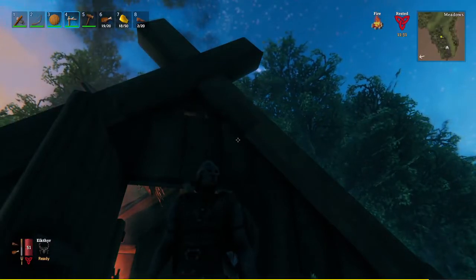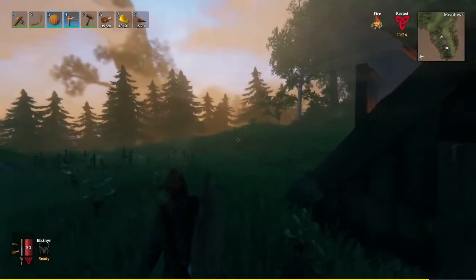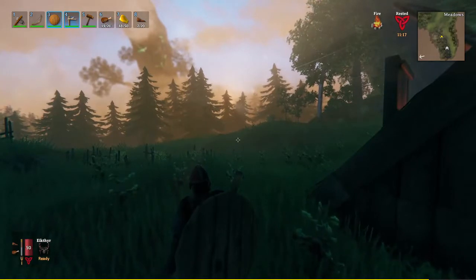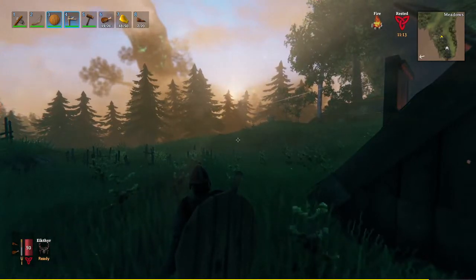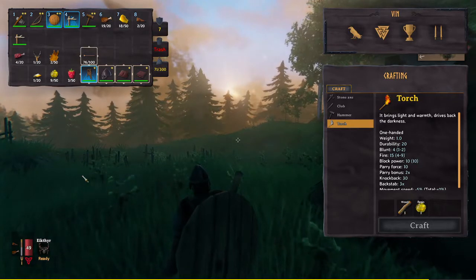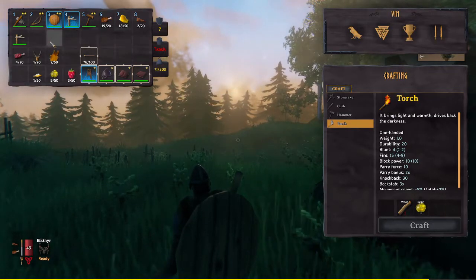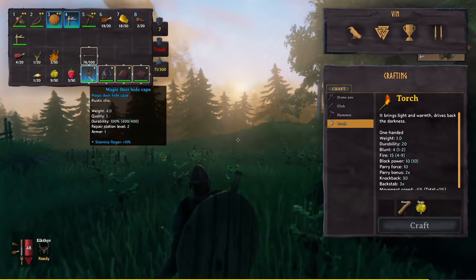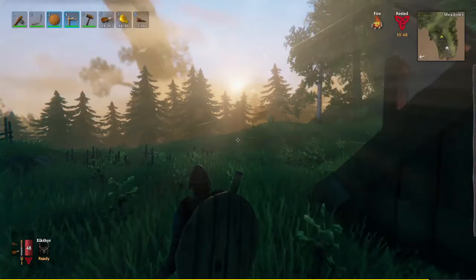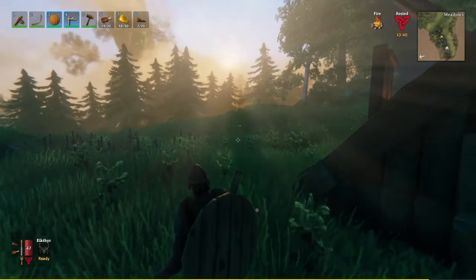Hey guys and girls, welcome to Valheim Modded. This is going to be episode four, and episode four is going to be exploring the dark forest - the pine trees you see right here. That's the next area to go once you beat the first boss. I've got a few different magic items now. Once I beat the boss the first time I got a really nice shield, fought them a few more times, got a decent cloak that helps with stamina regen and a magic pickaxe. So anyway, let's head into the Black Forest.